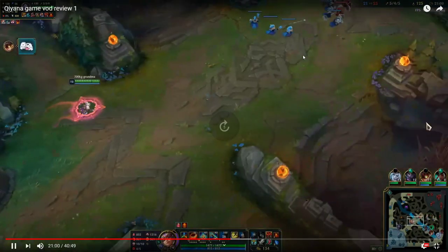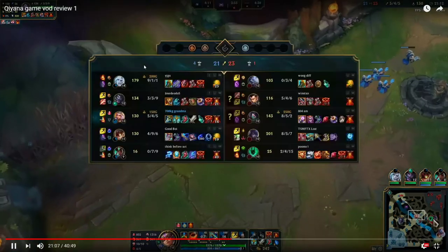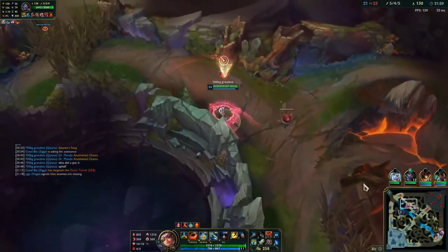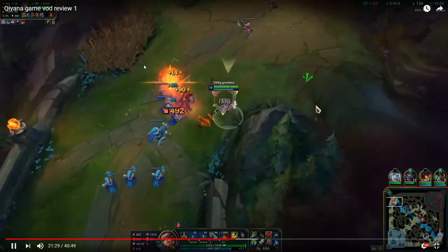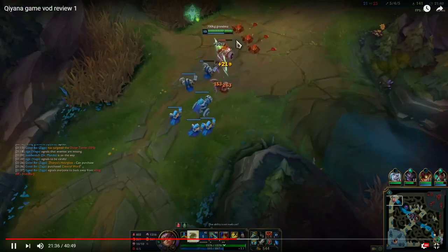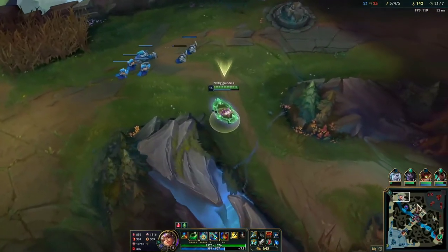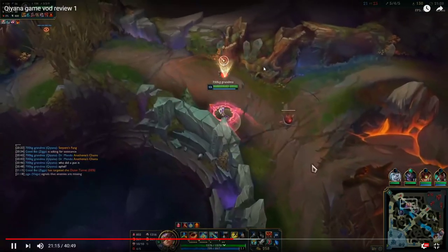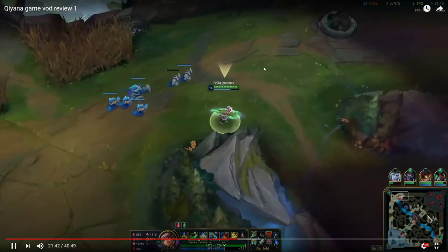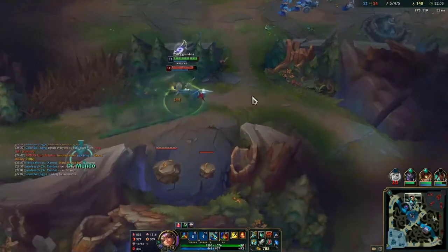Now we're pushing mid lane because that's going to give us a lot of vision. With this mid wave we can work on vision on the top side. Viego's bot. We can't really pressure Baron because our champions are bad at Baron. Viego dying here is not optimal. I see Zin so I'm stalling for a little bit, and then I ult to grab a free kill.